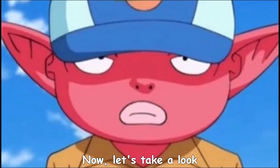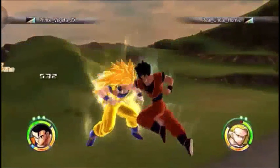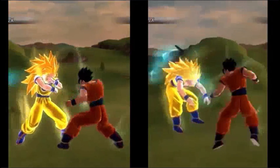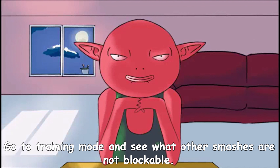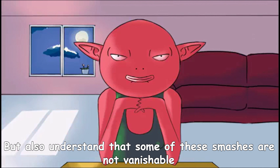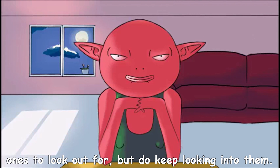Now let's take a look at what happens when you decide to hesitate a bit. This is why it is important to notice — you may have doubted in the past without even realizing it. Go to training mode and see what other smashes are not blockable. But also understand that some of these smashes are not vanishable either when starting the combo. Here's a quick showcase of the main ones to look out for, but do keep looking into them.